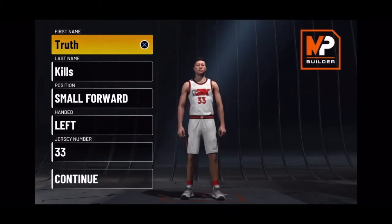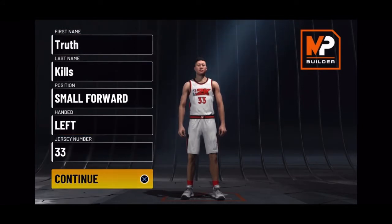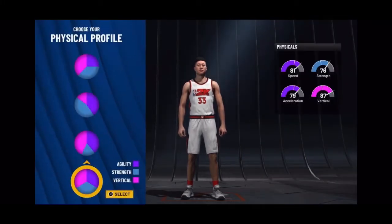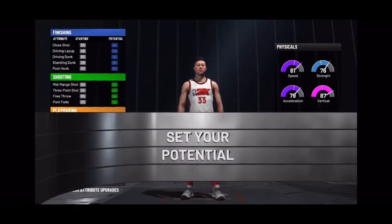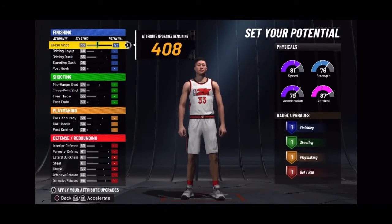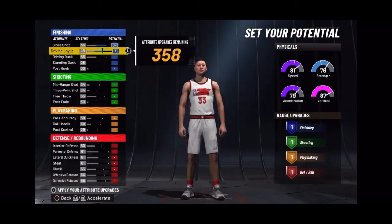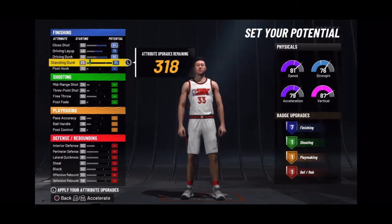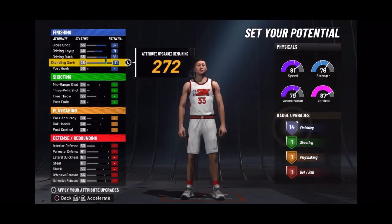Simple things first. You're gonna choose the first pie chart — the one with all red. Obviously this one, y'all can see what it looks like. Then I believe this is the last one you want to choose — this balanced type of speed with vert and strength. You can clearly see what it is, and he's a small forward.